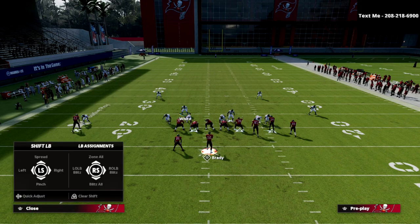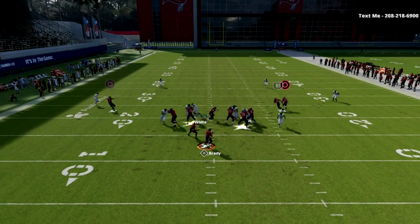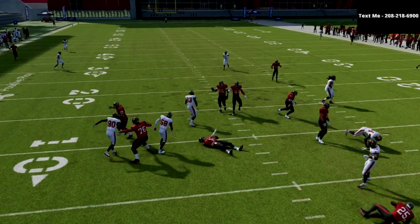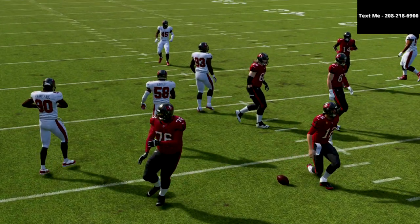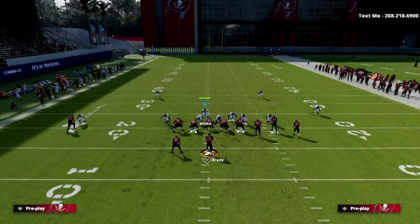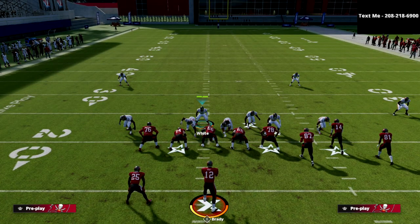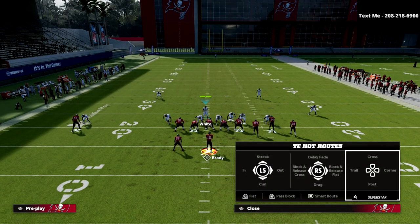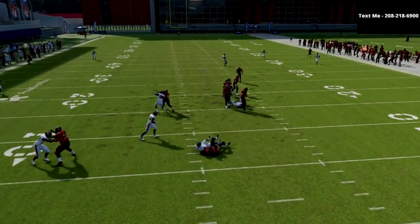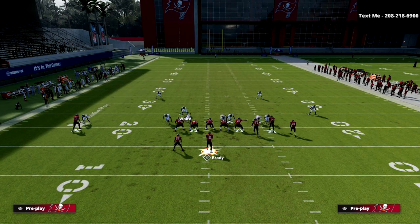If they send five out and then block — let me show you a max protect setup — as long as we do a good job of running down here, we're going to get this contained looper come around and get some really good pressure at the quarterback. The key is the contain and then holding with the user. You can crash your D-line out and then run that contain concept off of that. This is very effective especially if they just block their tight end — you're going to absolutely scream off the tight end side for instant pressure.